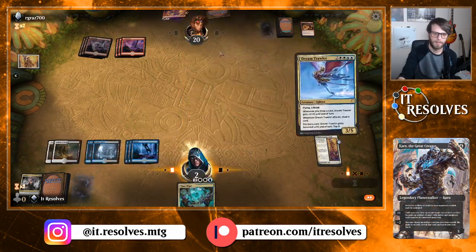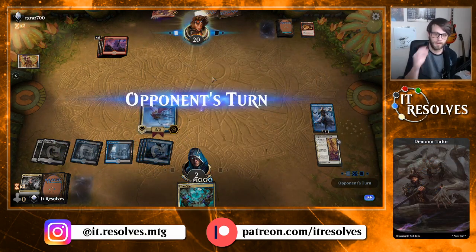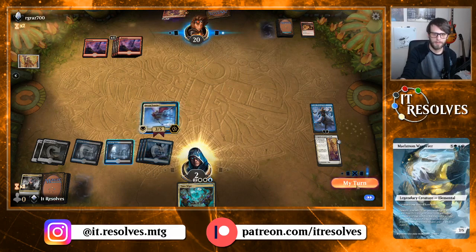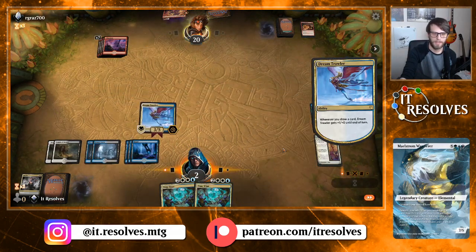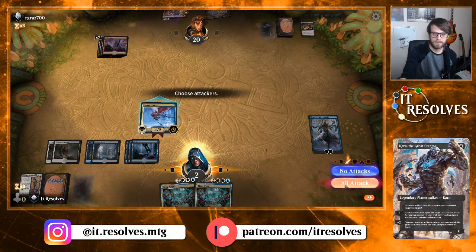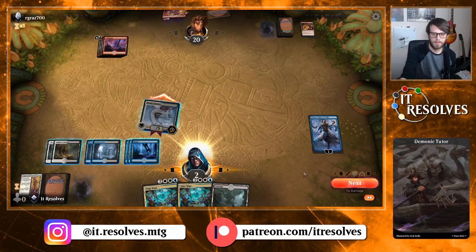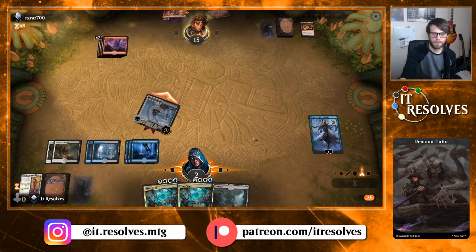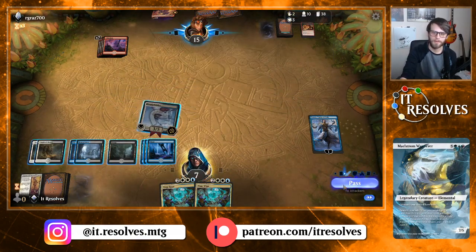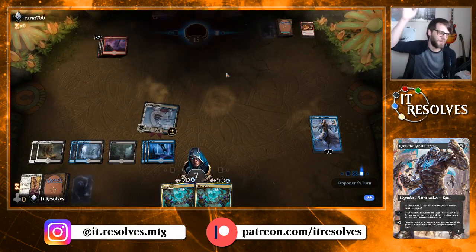Dream Trawler helps significantly — as long as we don't die, because we can start gaining life back with Dream Trawler. Please don't have a Shock. Yes! Good. It's happening — gain some life back. Perfect. Now we're a little bit more out of range — that's fantastic. Risk Factor is absolutely terrible because of Narset — hey thanks, Narset! Way to be there. I was wondering why they weren't playing it. We actually won a second game — cool!